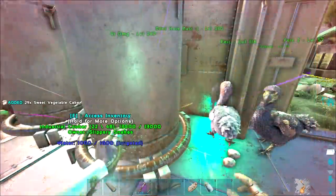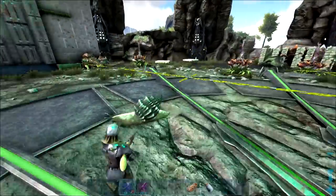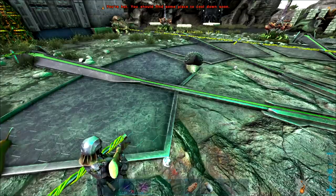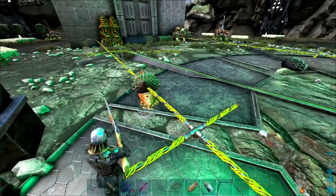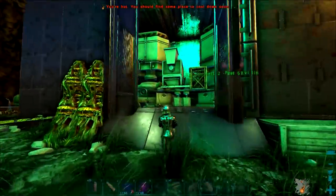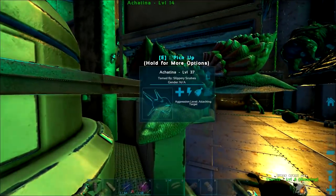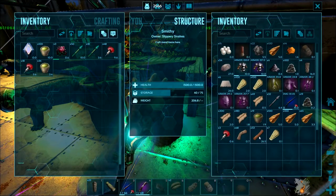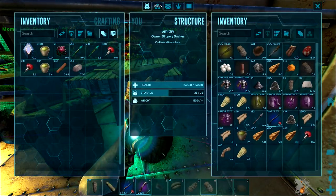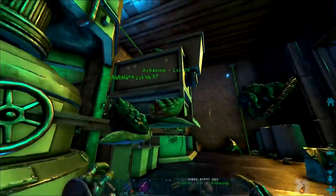Not bad at all. Time to start looking for some low-level snails and bring them back to base to tame up. The two lowest snails we could find were a level 25 and a level 10 — I spent about 40 minutes flying around and killed all the higher level ones. We're going to tame these two quickly. Snails are tamed. We've got three snails done now. Let's chuck some stone and wood into this guy to encumber him, then put him on wandering and start reaping the benefits. Fully encumbered — awesome.